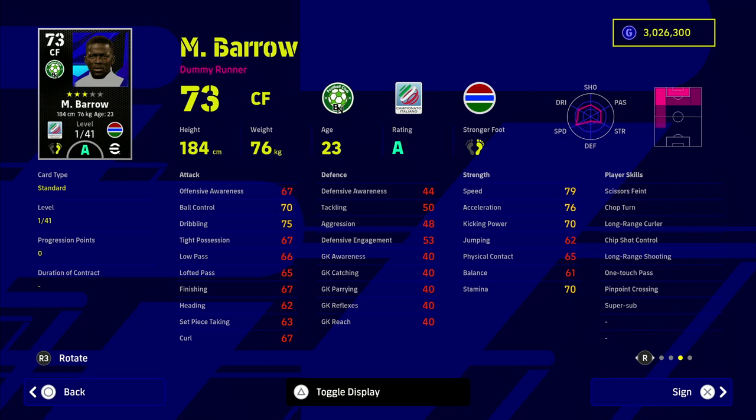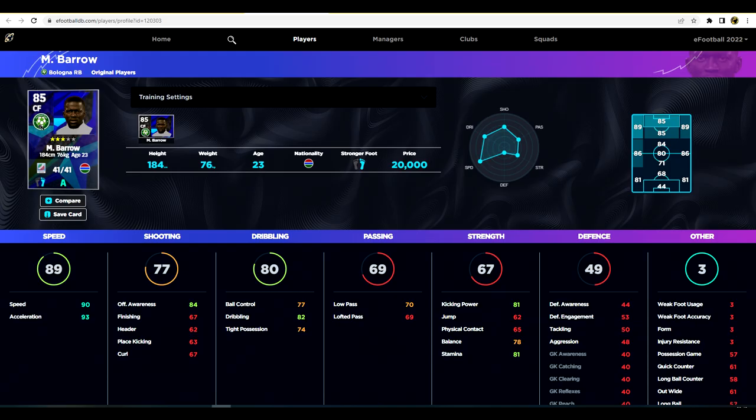Ito does have Super Sub, Long Range Curler, Chip Shot Control, and Long Range Shooting. I would probably play him as a left winger since his shooting stats are quite low. If you're playing a two-man strike force, this guy reaches insane levels — his finishing is only 67, but for 20,000 GP as a backup center forward, he's a pace powerhouse: 90 speed, 93 acceleration, and 82 dribbling. A perfect wing beast to bring on for immediate impact, and not a huge name that might surprise your opponent.